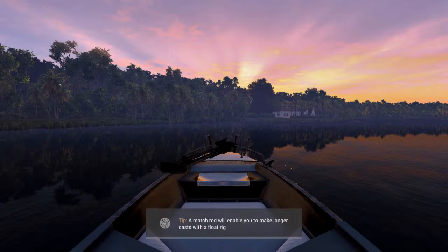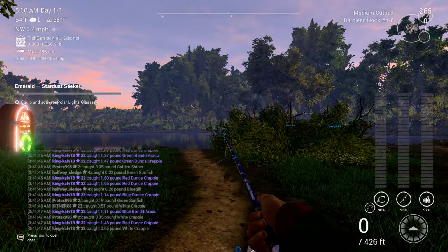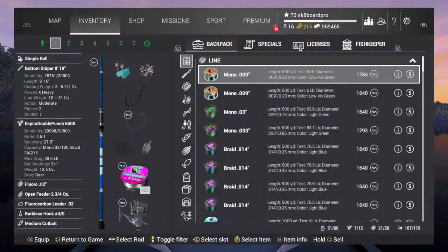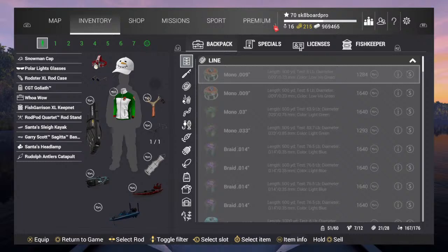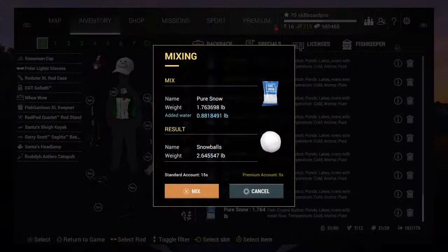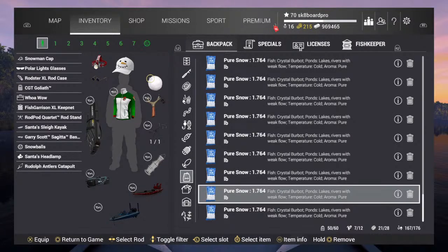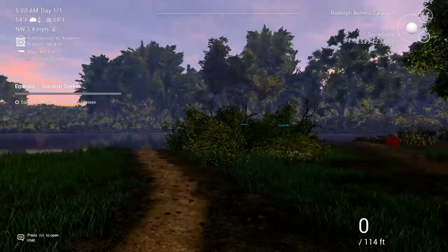Alright, we're just gonna hop in here. I'm not going to be collecting presents or worry about the gingerbread challenge or the coin challenge since that doesn't really have much to do with this. First thing we want to do is open up the menu, go to your inventory, go to where it shows your person, and then go over to ground baits. We'll go ahead and equip some snow and mix some up. I only need a couple left so I'll probably end up getting a challenge before I show you a little bit more.